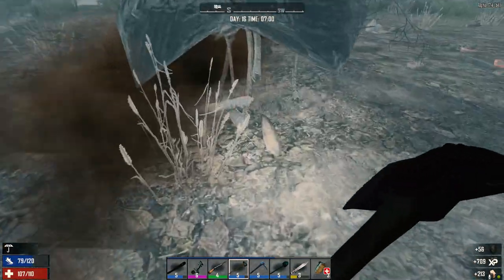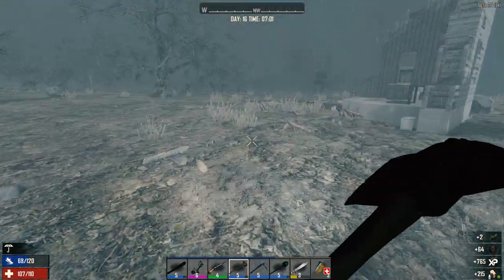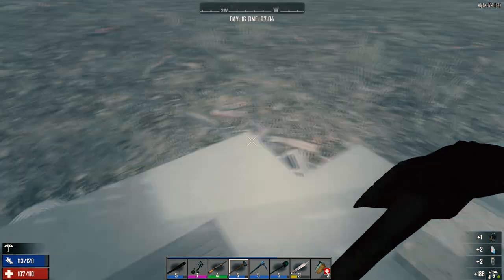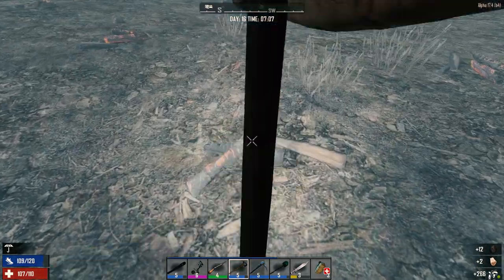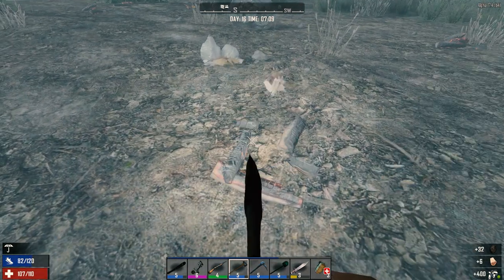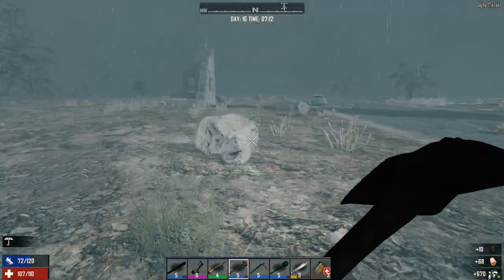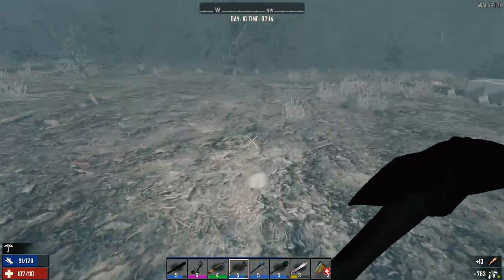I heard you can get coal from the trees too — that's kind of sweet. Let's check out this area: toilet, oh more acid — nice, might need it for making tires for a car at some point. We'll have a vehicle eventually. We've already got one wheel for the motorcycle, which is awesome. Nests — we need eggs, guys, we need eggs.